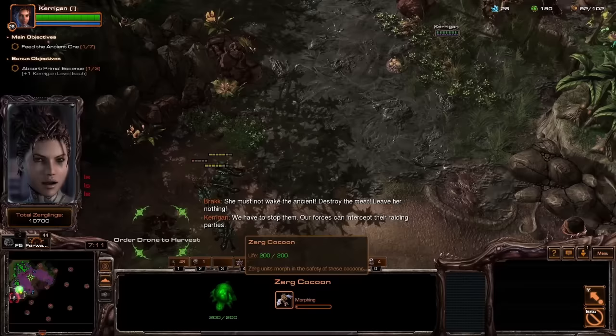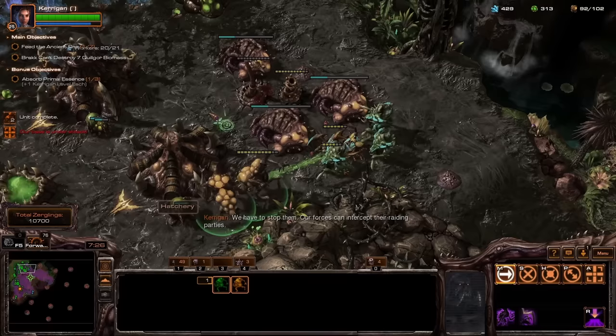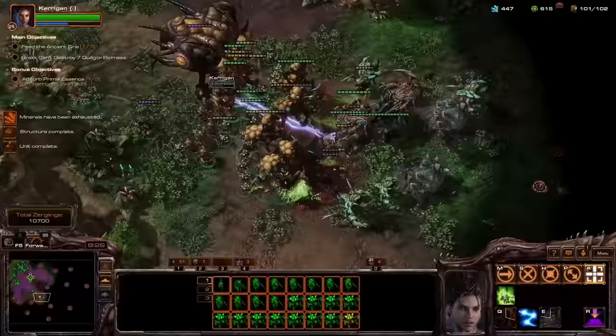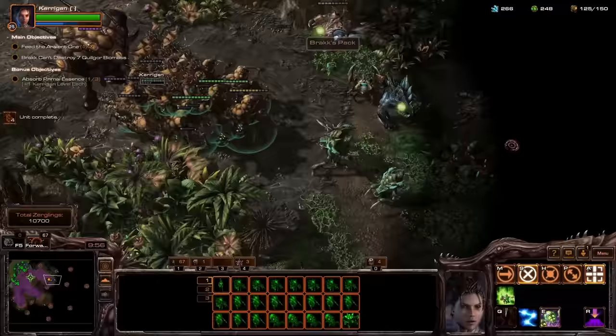With the Protoss and Terran dealt with, it's time to go turn Kerrigan purple — let's head to Zerus. The first thing to notice about Waking the Ancient is that the Primal Zerg are all pretty close to real scale already. But if we can't make things more real scale, we can make them more lore accurate. The Primal Zerg consume essence to rapidly improve themselves, so now they do in game too. Each Primal has an experience bar — as they get kills, they get progressively more powerful. They start with a random bit of experience, meaning each Primal is different, and then they can get really strong.